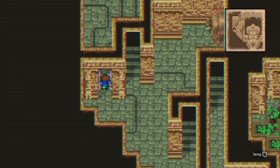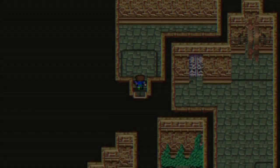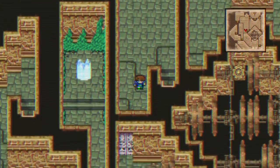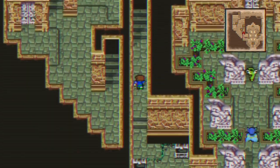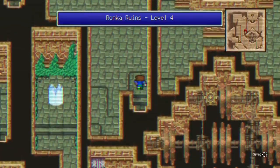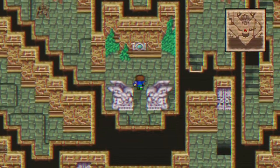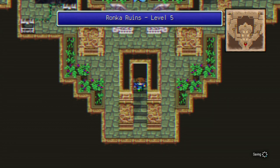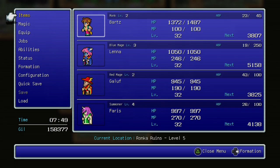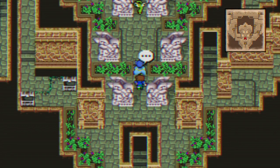Usually in Final Fantasy games you go upwards - actually, did I confuse it? Yeah, I did confuse it. Usually in Final Fantasy games you do not go downwards. Occasionally you do - in Final Fantasy 7 at the end you do go down. But now I'm at the center of the Ronka Ruins, preparing to say hello to King Tycoon.